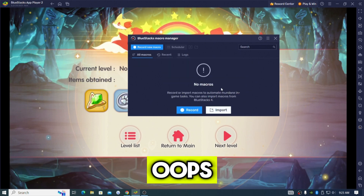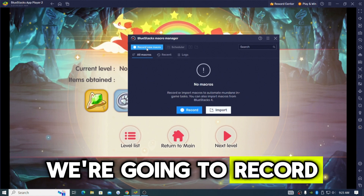Do not show again — delete it. Now, this is what we're gonna do: we are going to record a new macro.